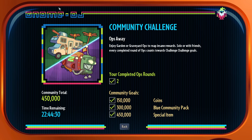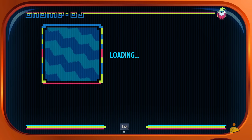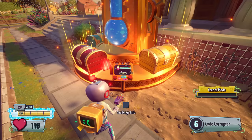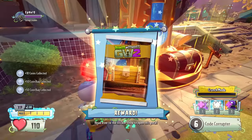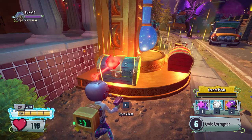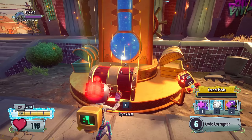As you can see, we got the Community Challenge Ops Away. The Tier 3 award includes a special item, but people are reporting getting legendary items from the Red Chest. The only legendary item I'm missing from the base game is one piece of the Disco Chomper, so if this is true, I should be getting the last character I need — the Disco Chomper.